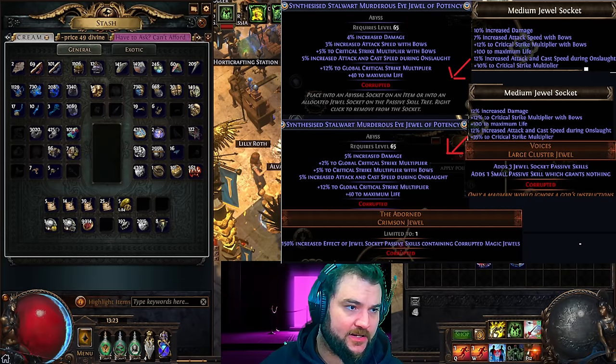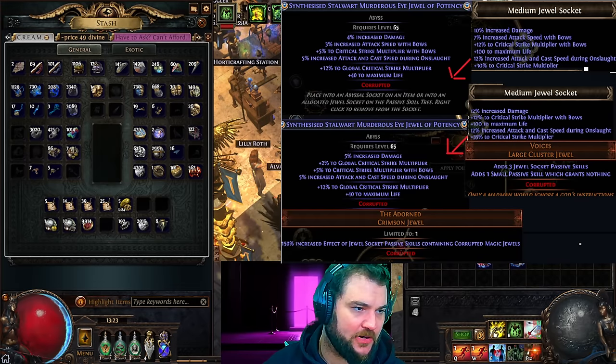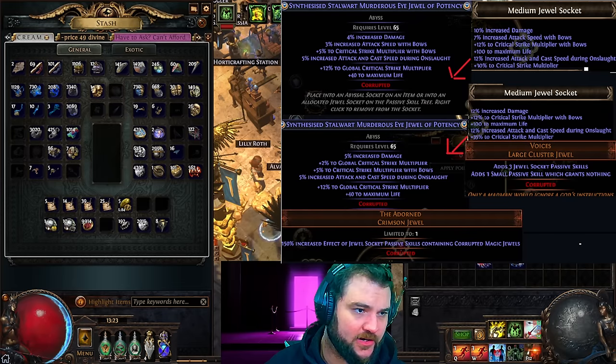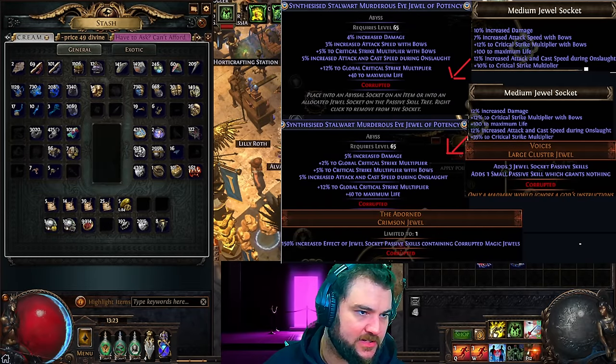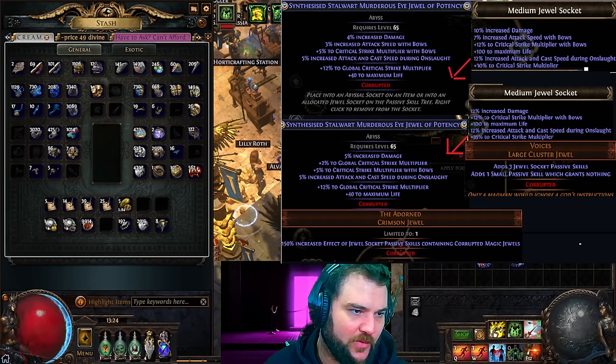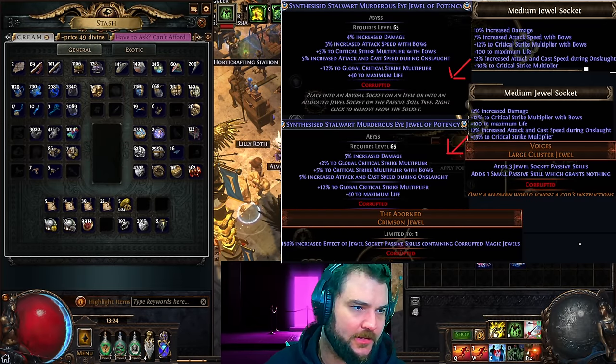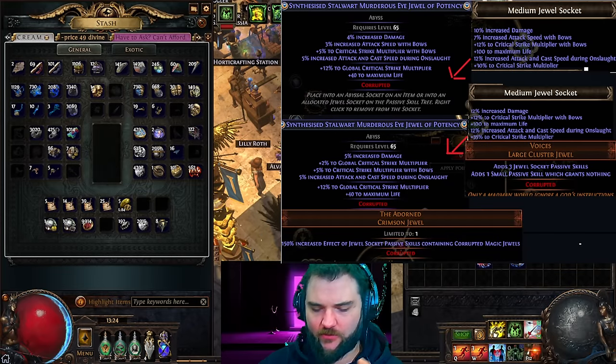These are incredibly powerful. You can see above the ones I've already made. The first one has: 4% damage, 3% attack speed with bows, 5% crit multi with bows, 5% attack and cast speed during onslaught, 12% crit multi, and 40 to maximum life. With the Adorned it becomes: 10% increased damage, 7% attack speed with bows, 10% crit multi with bows, 100 flat life, 12% attack speed during onslaught, 12% cast speed during onslaught, and 30% crit multi.